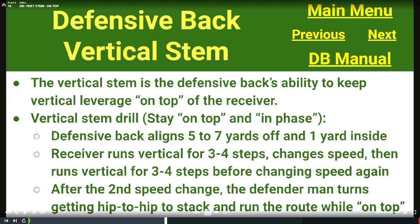The number one skill that our defensive backs must have is what we refer to as a vertical stem — the defensive back's ability to keep vertical leverage on top of the receiver. The classic 'don't get beat deep.' The vertical stem drill emphasizes and helps defensive backs develop their ability to stay on top and in phase. We are teaching those defensive backs to play the second move — the first move is often by the receiver to try to set up beating that vertical stem.